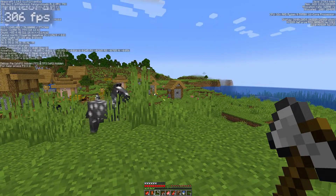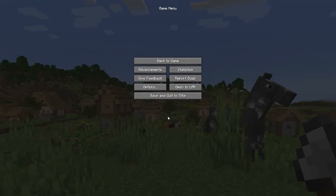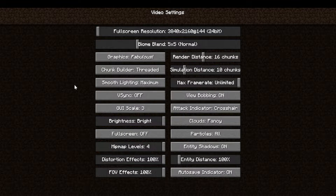With some of these settings, I should be able to boost that a little bit more. So the first thing we're going to want to do is click the Start button, then click the Options button, and then Video Settings. In here is a bunch of settings — you can change a lot of stuff in here that should be able to boost your Minecraft FPS.